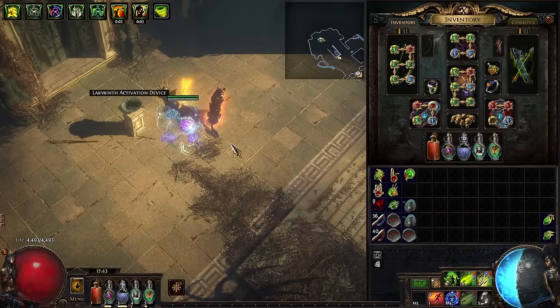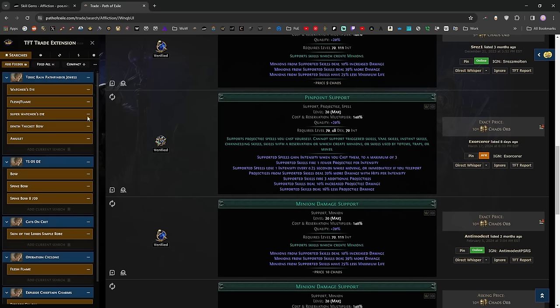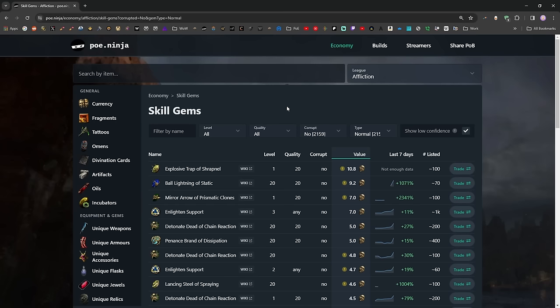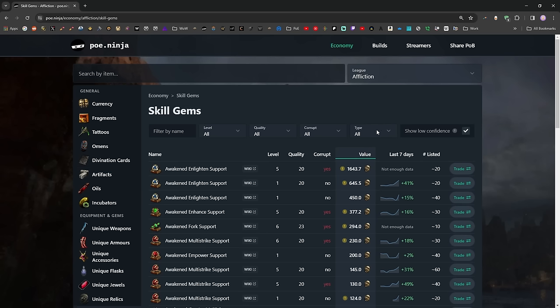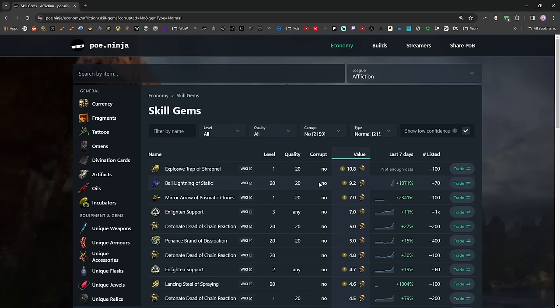In terms of profitability, the main moneymaker is those transfigured gems. How do you know which ones are good? The best resources for this are on PoE Ninja. Start with the skill gems tab — set the type to Normal, since these aren't awakened or vaal gems, and set corrupted to No. This will show you all the gems up to level 20 with up to 20 quality but not corrupted, along with their prices. It's a pretty effective method, though early in a league the data confidence may not be super reliable.